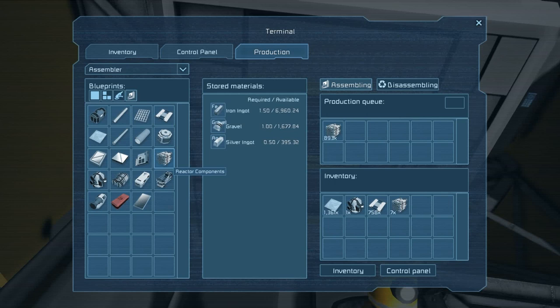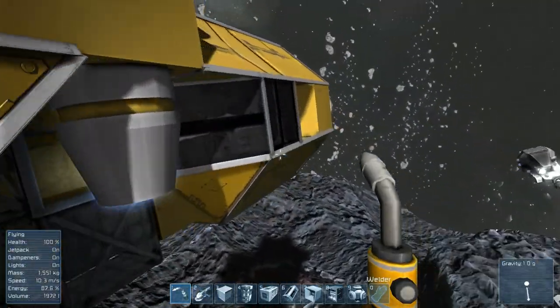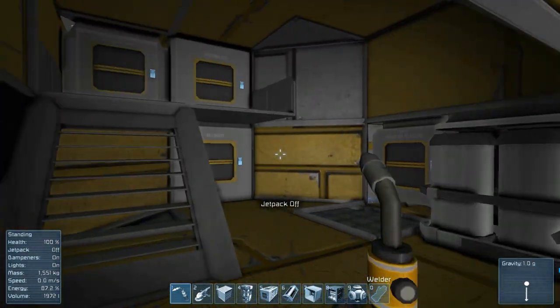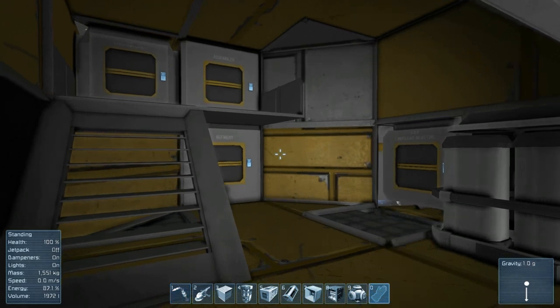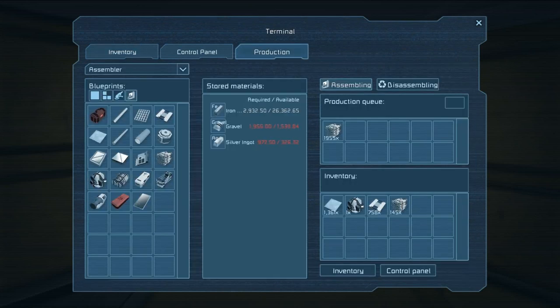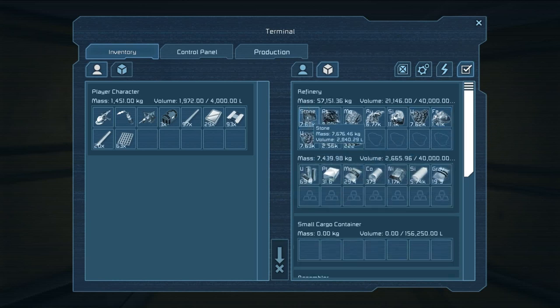We do not have enough gravel or silver. Gravel shouldn't be a problem — I probably have a lot of stone somewhere. A lot of people ask me what you need stone for. Well, that's what you need stone for, guys. Gravel turns into stone, just saying. I need gravel and silver — I don't see any silver. Platinum, magnesium, gold, silicon, uranium, iron... Let's go ahead and get some silver.